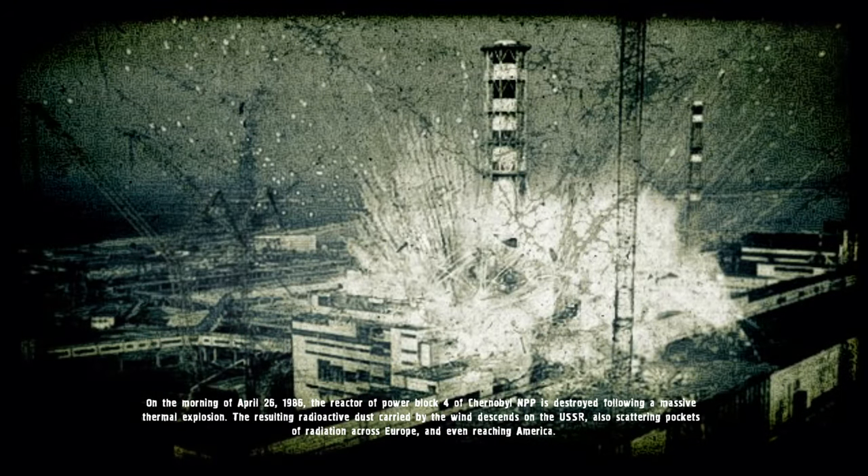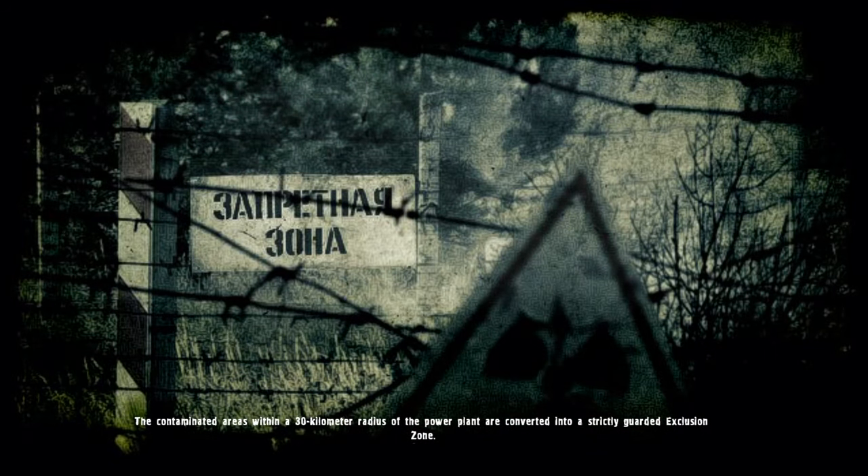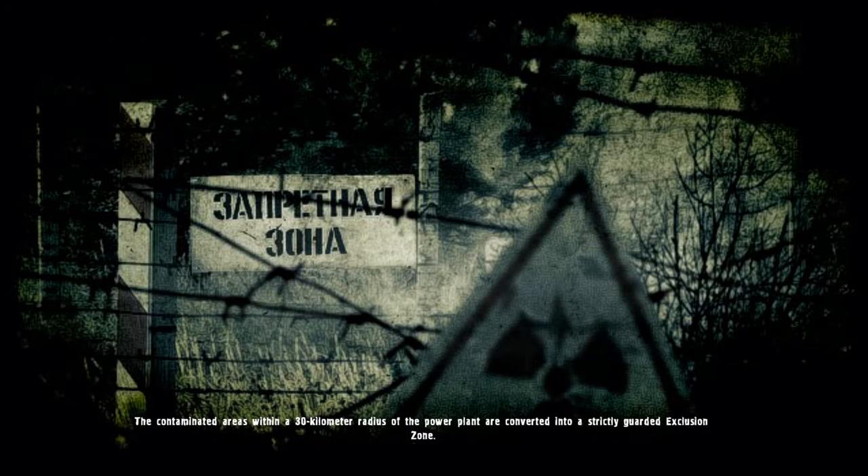At 01:23 on April 26, 1986, the reactor of Power Block 4 of Chernobyl NPP is destroyed following a series of thermal explosions. The resulting radioactive cloud moves across the European part of the USSR, Eastern Europe and Scandinavia, eventually reaching America. The consequences are so serious that the government is forced to begin evacuating residents of nearby towns and villages, and a 30-kilometer exclusion zone is created to stop residents from returning to the contaminated area.